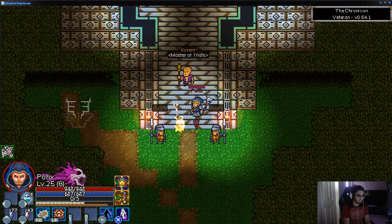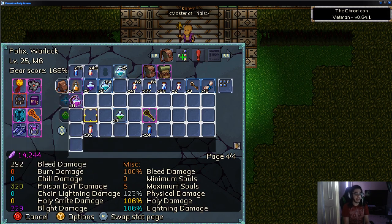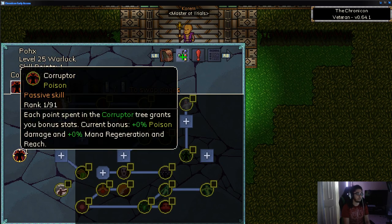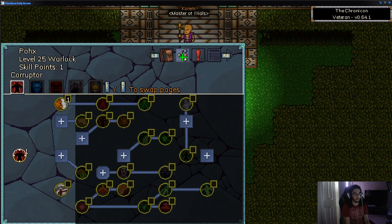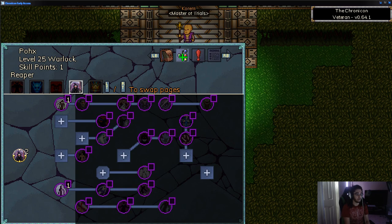To explain the basics: you pick one of four classes — the Warlock, the Paladin, the Warden, and the Berserker. Each class has four different skill trees. I'm currently playing the Lich spec. You don't have to stick to just one spec — you can have multiple. I've got Corruptor which is poison-based, Lich which is frost-based, Demonologist which is fire, and Reaper which is shadow magic.